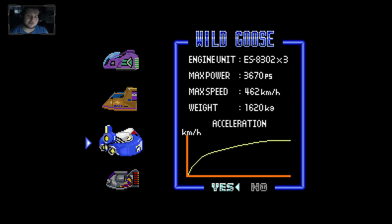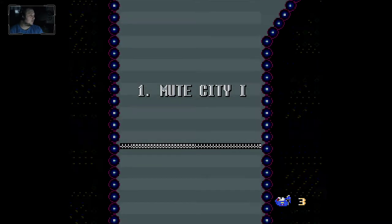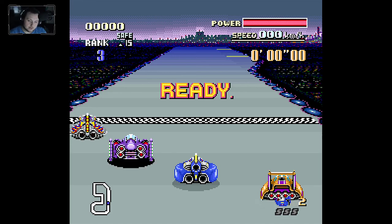Let me quickly tell you what's different in Classic Mod. Wild Goose gets the highest top speed, which is usually Fire Stingray's. Fire Stingray gets Blue Falcon's top speed. Blue Falcon gets Wild Goose's top speed. Golden Fox gets a slight buff so it can rival Blue Falcon. With all these changes, all machines can actually rival each other, though Fire Stingray and Wild Goose are strong competitors, and Golden Fox is especially good on tracks with lots of corners.